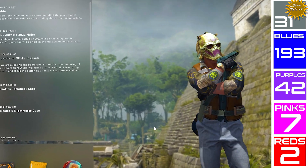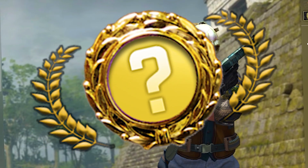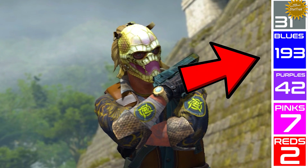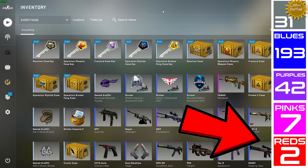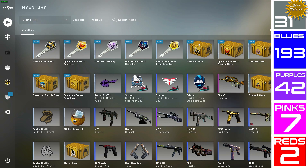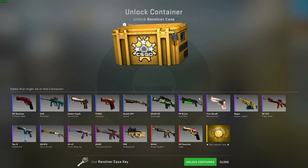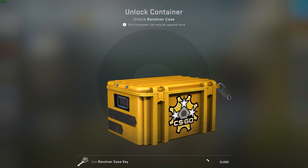Today's plan is very simple — we're getting that gold and ending this series for sure. There is no way I'm not getting gold today. I have to get gold; that many blues, that many cases opened, I only got two reds, and this is the time for the gold to pop up for sure. I'll start with the requested revolver case.